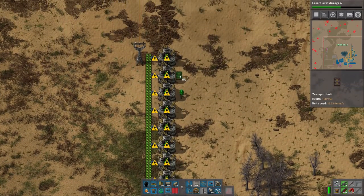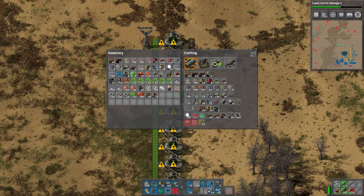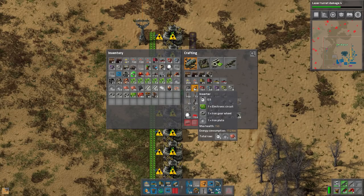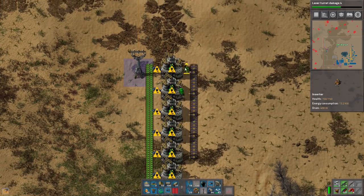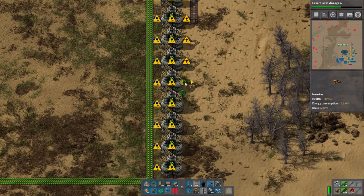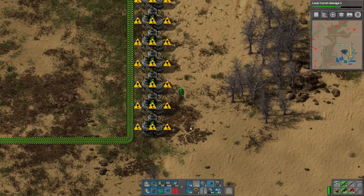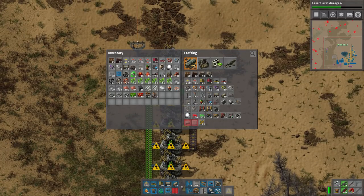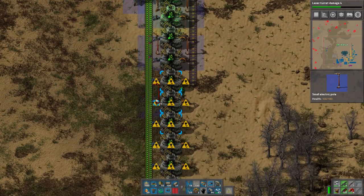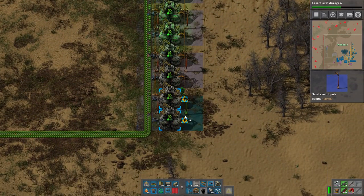We can actually just get these guys going. I'm just gonna get these going. I have no regular inserters, but I'm just gonna make a bunch and then I'll drive around and get some more stuff. So this is centrifuges - this is going to be something we need pretty soon, well actually right now. It's very simple how they work. I'll show you how they work because I didn't explain it, but this is definitely the episode for nuclear.